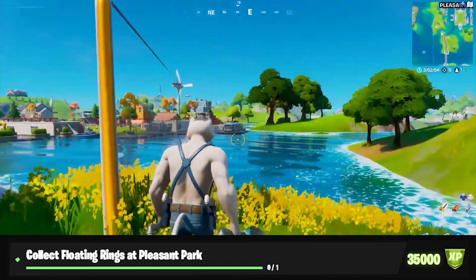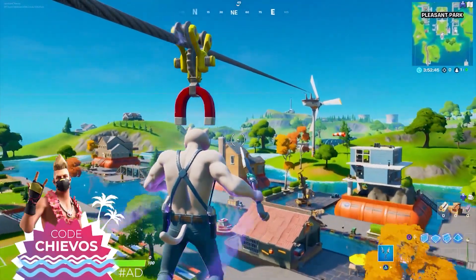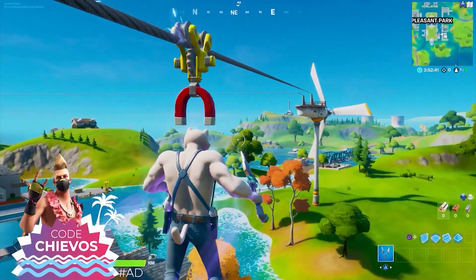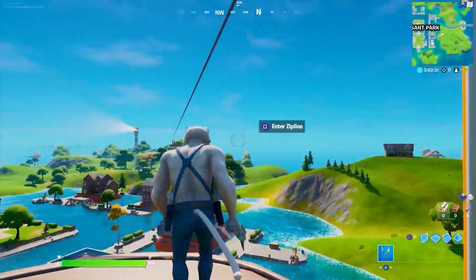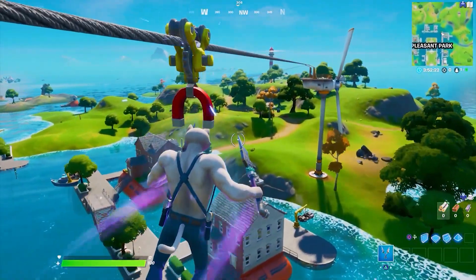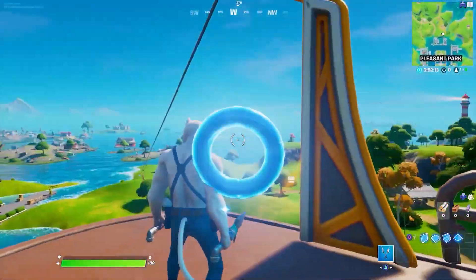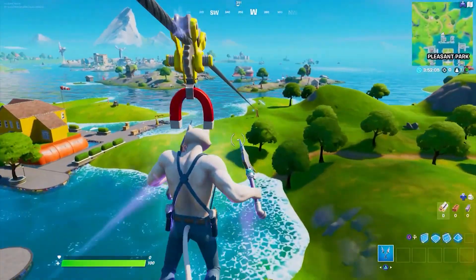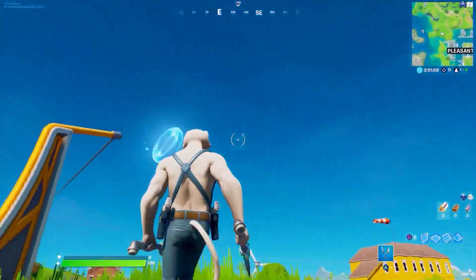Next: collect floating rings at Pleasant Park. For this, you only need to collect one ring. On screen right now is a little showcase of a few different ring locations at Pleasant Park. You only need one, but there are a few you can get — there's one near the boat at the front, and one on the zip line pedestal. If you land anywhere near the zip line, you can collect them there. There are like four you can get, so it's another pretty easy and straightforward challenge.